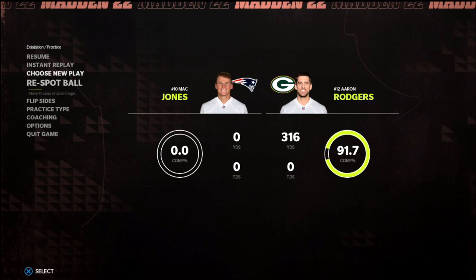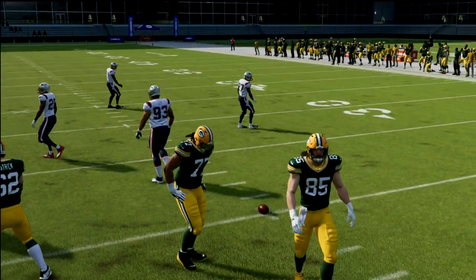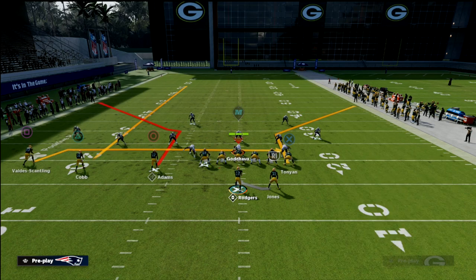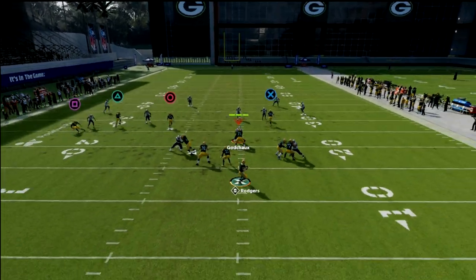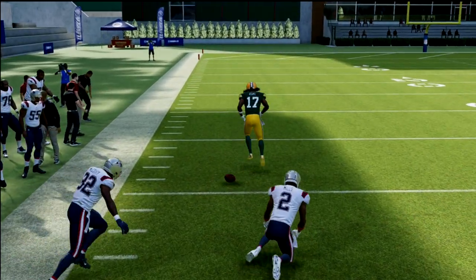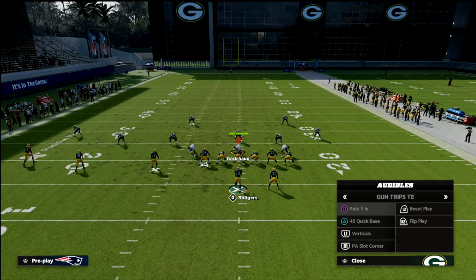I'll give you a couple more — these are more for this side of the field. You can run PA Slot Corner: streak Cobb, zig Scantling, and curl Tunyon. This is a great play for attacking this side of the field if they don't have zone drops over there. You have PA Counter Go to attack the zone drops on the right side, so it's kind of a two-for-one deal.